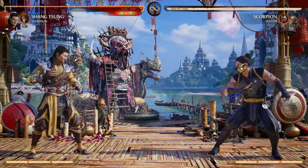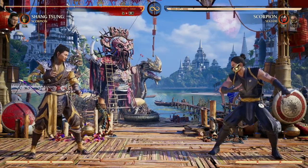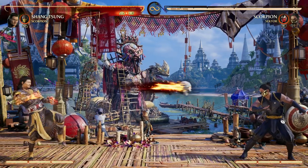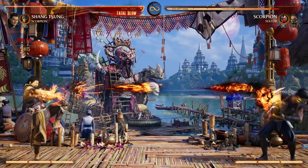Shang Tsung definitely benefits from the air combo extension that Scorpion offers and the full screen reset, giving us the time we need to use our abilities or just keep up our fireball game and completely zone out our opponent.